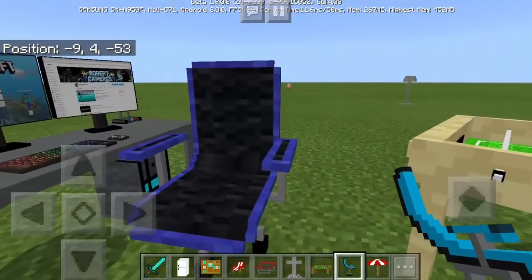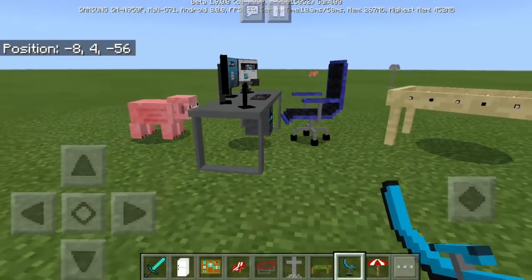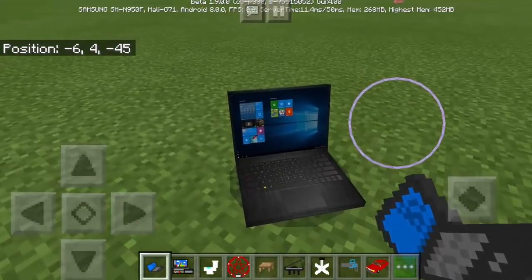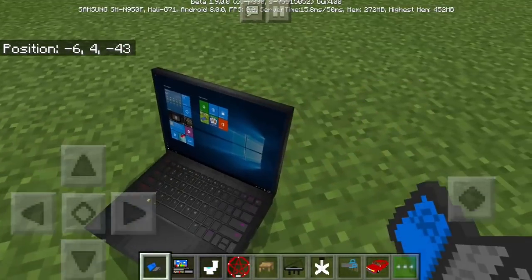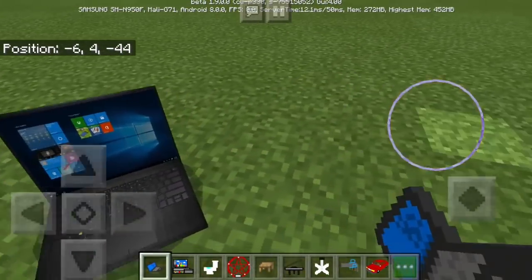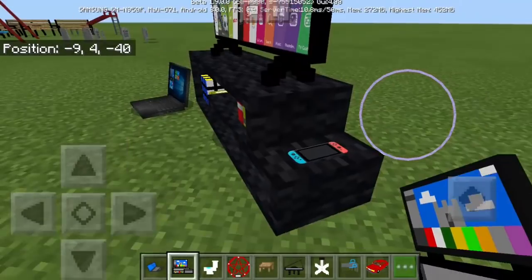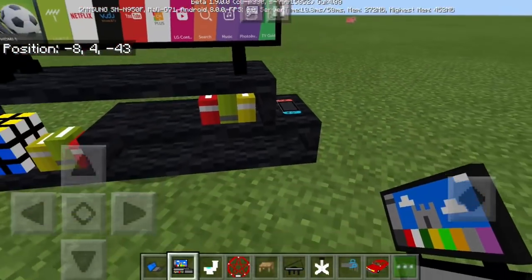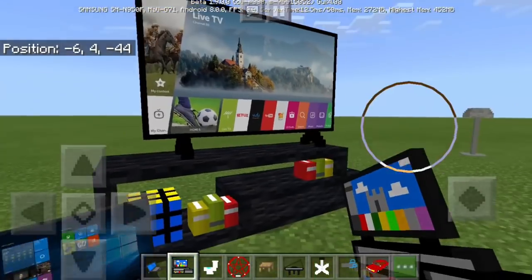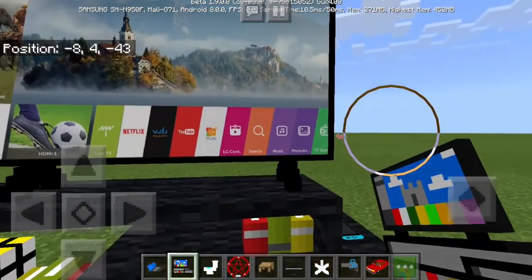We also have the colorful gamer chair — it goes well with the PC setup table. You can rotate it to face the computer. Next is a fully detailed laptop — the pixel resolution looks so HD. Then the TV, shelf, Nintendo Switch, and books. If you put all of these in your world it will look like the real world.